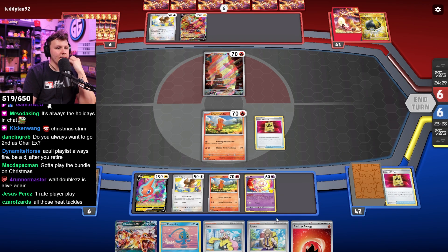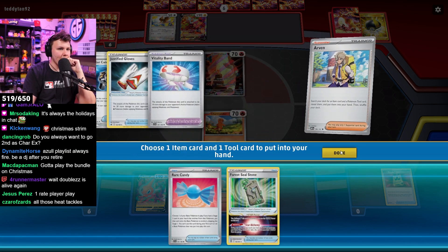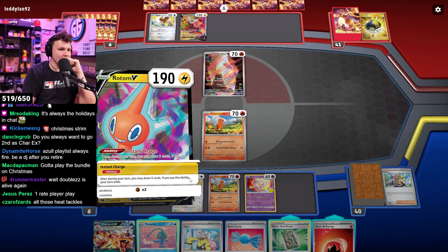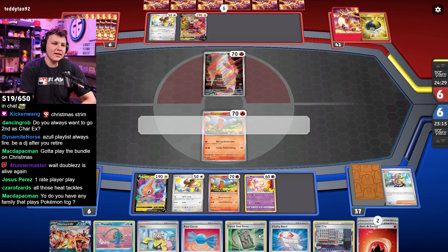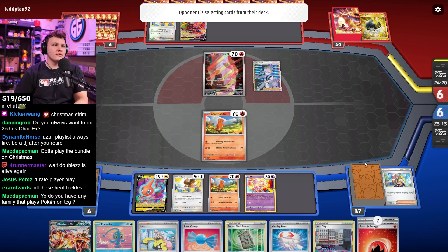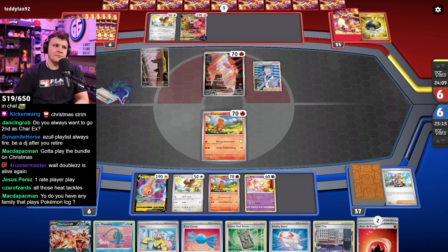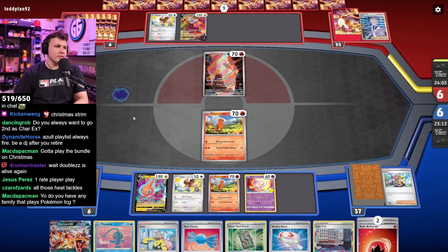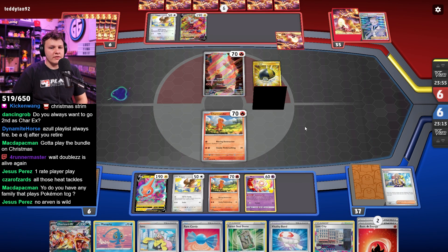Getting my Pidgey KO'd here would suck, but at least I'd have the Candy-Zard and Countercatcher to try and re-establish. I don't want to put Manaphy in play though because they likely play one or two Lost Vacuum. Chilling is probably better, but there's a good chance I get Iono'd here. Do you want to go second as Charizard EX? Against aggressive mirror builds there are a couple matchups where you want to go first.